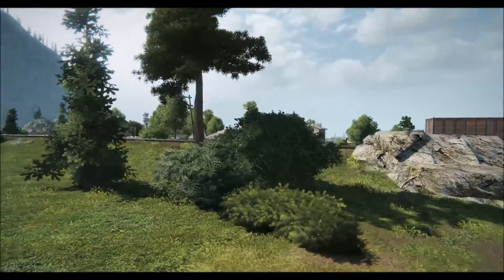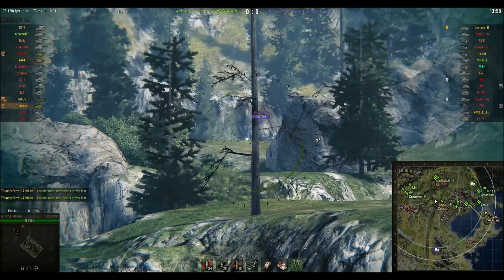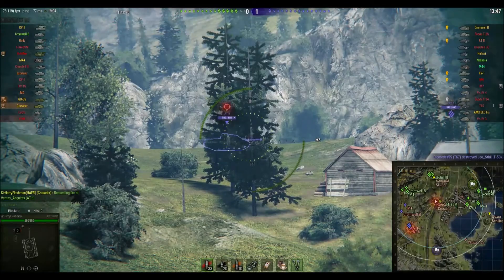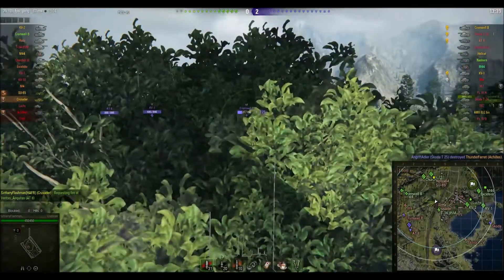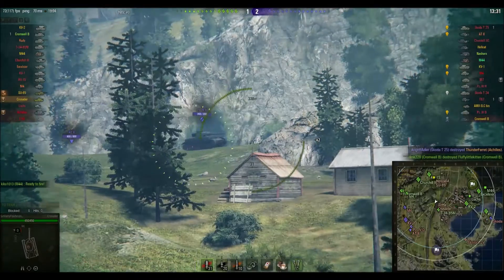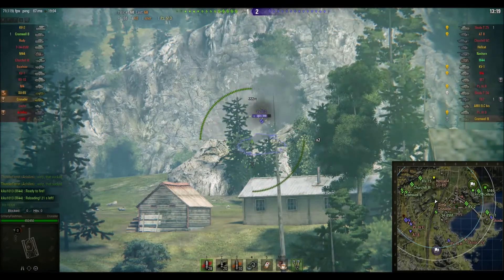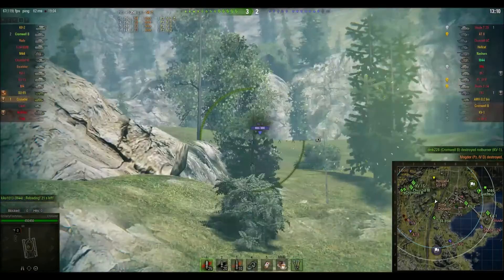The only way I'll get spotted is if an enemy tank drives down into that gully and proximity spots me, or drives up the east side of the railway tracks. The enemy Cromwell B and M4 start moving up as expected. I take some shots, but the gun accuracy at these ranges just won't do it. An AT8 appears — I can't pen that with regular rounds from this range — but because I'm shooting at him, he has second thoughts about pushing and falls back. Then a Panzer IV-D drives up, I get a lucky tracking shot in, and finish him off.